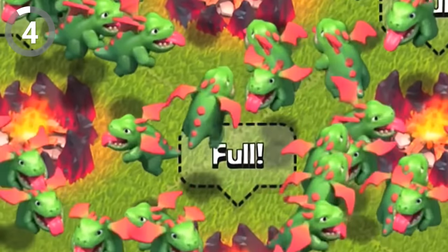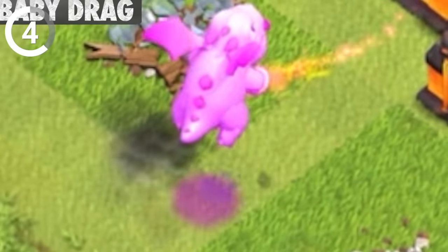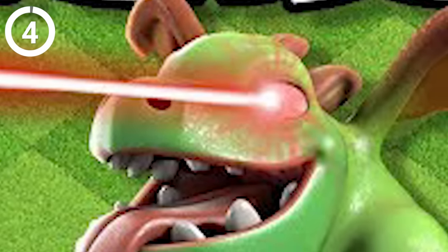We all know and love the baby dragon in Clash of Clans, but something doesn't seem right. When you train a baby dragon in the barracks using Elixir, everything seems normal. But once you take it out to battle and it dies, it magically blows up into Dark Elixir. Where did the Dark Elixir come from? It's all very mysterious.